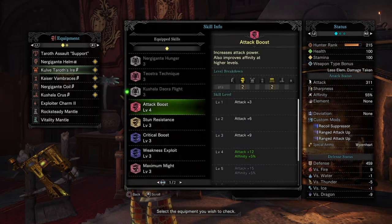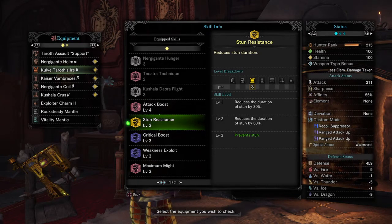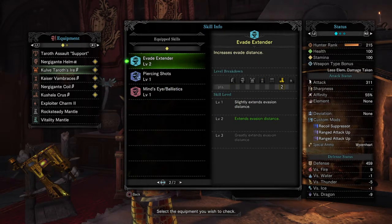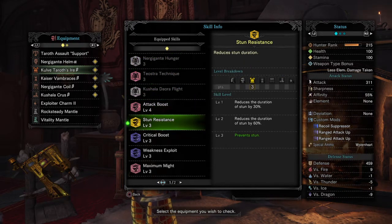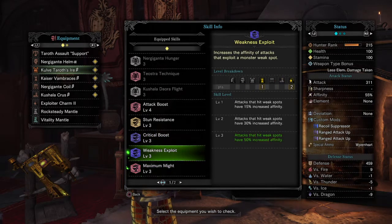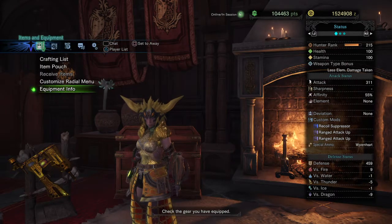On top of everything, we get Stun Resistance 3, and that's already important because with Evade Extender you're not all perfect — when you do get hit, Stun Resistance 3 completely erases the fact that you get comboed. So not only did we boost damage and affinity, but we also added stun resistance. This is crazy.